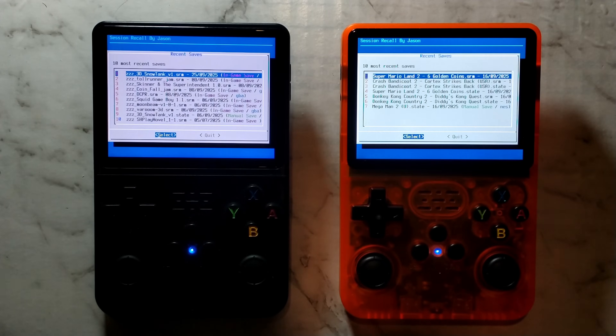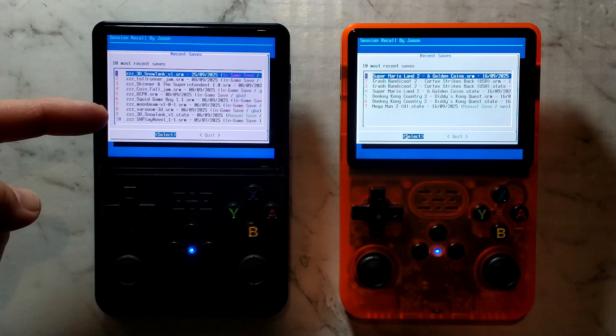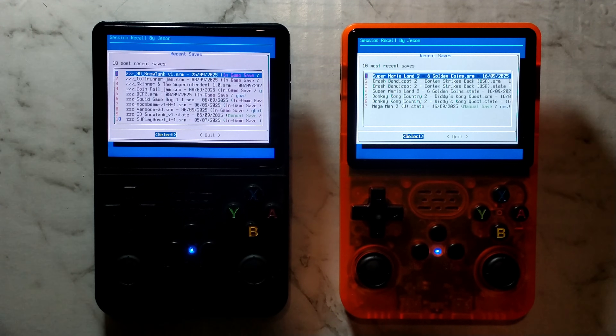Overall, this is a pretty awesome little script, and I can definitely see it coming in handy if you have a bunch of save states. It's great that it works on both clone and non-clone handhelds, as long as they're running ArcOS. It would be awesome if they added an option to view all save states found instead of only the most recent 10, but I'm guessing they limited it so it doesn't take forever to load. It would still be nice to have a toggle to view all saves. The developer also mentioned this currently only supports Retroarch saves and not any standalone emulators. If you have any questions or comments, let me know down below. Thanks for watching.